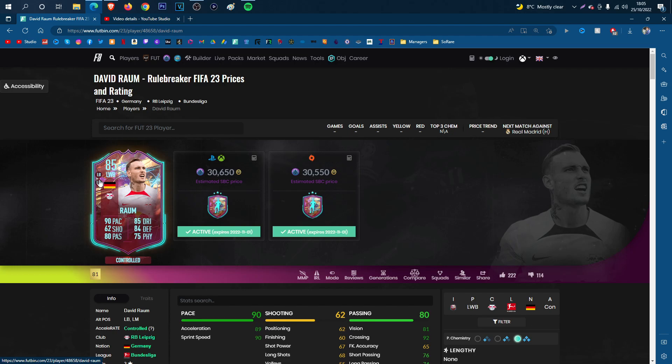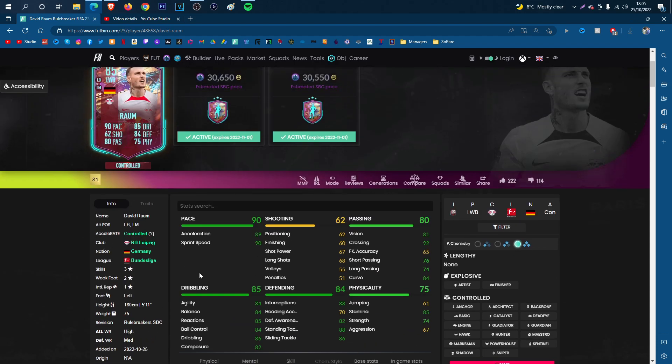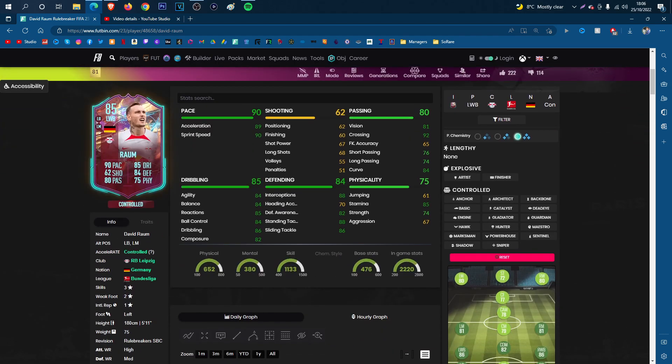He can play left mid, left back, and left wing back. He can't go lengthy, explosive, or controlled. If you want to have a look at the in-game stats, go for it — I'm not going to read them out. He's high/medium work rates, 5 foot 11, left footed, 3 star skill moves, 2 star weak foot — not too bad. Traits wise, he's got none.